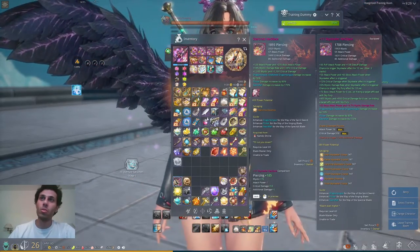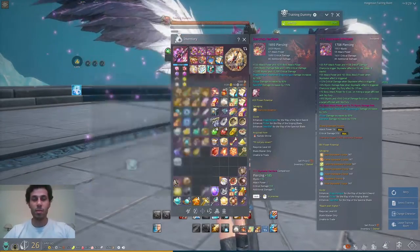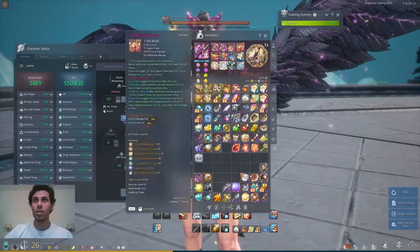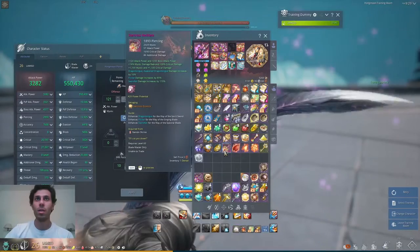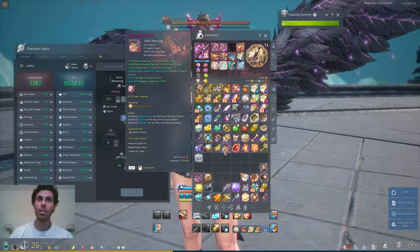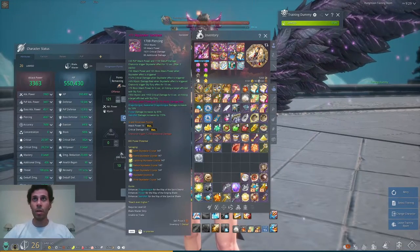So on one side I have 50 attack power and 65 boss attack power, and on the other I have 120 attack power and 235 boss attack power — those are the normal stats. When I look at the Skystealer, my attack power goes to 30.4. So if I put the other one down, I normally had 57 attack power plus 120, so a total of 177.